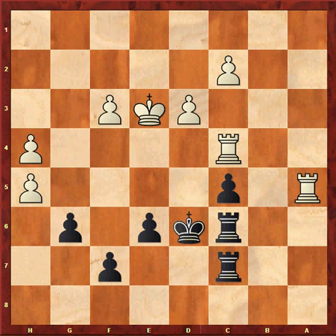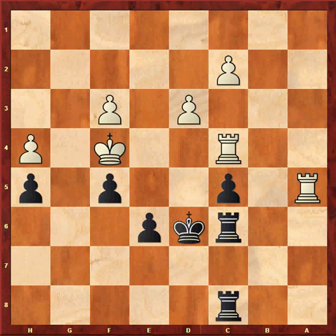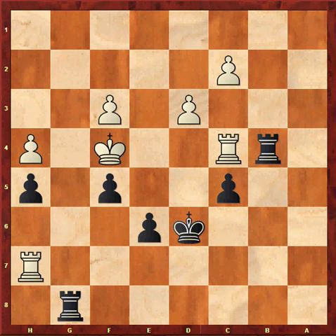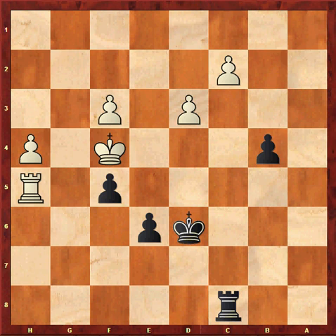Kd6, gxh5, gxh5, Rf4, f5, Rc4, Rc8, Kf4. White creeps in through the holes in my pawn structure. Rg8 — I block the king off from coming to g5. Rf5, Ra7, and now Rb6, Rh7, Rb4 is the correct way to seek counterplay. For example, Rxb4, cxb4, Rh5, Rh5, Rc8 and black wins the white c pawn.